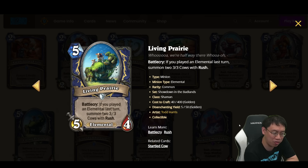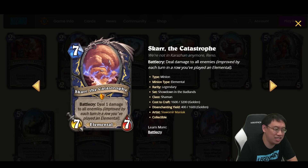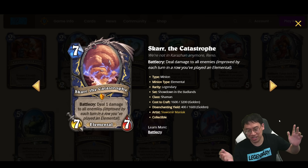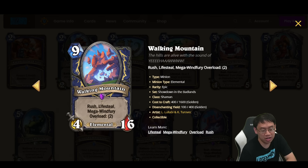Living Prairie is a 5 mana 5-4 with Battlecry: if you played an Elemental last turn, summon two 3-3 Cows with Rush. That's solid — an 11/10 statted board where 6/6 of it has Rush. But is it good enough to make an archetype? Then there's Scar the Catastrophe, the big payoff: a 7 mana 7-7 Elemental with Battlecry deal 1 damage to all enemies, improved by each consecutive turn you've played an Elemental. This card is actually quite bad. The maximum realistic payoff is a 7-7-7 dealing 7 damage to all enemies on turn 7 — and that's just not good enough.